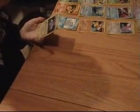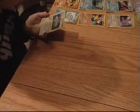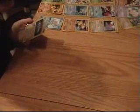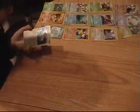A Probopass. Its moves are Metal Bomber and Steel Coating. It's level 46, has 90 HP, and does 60 damage. Its weakness is Water.